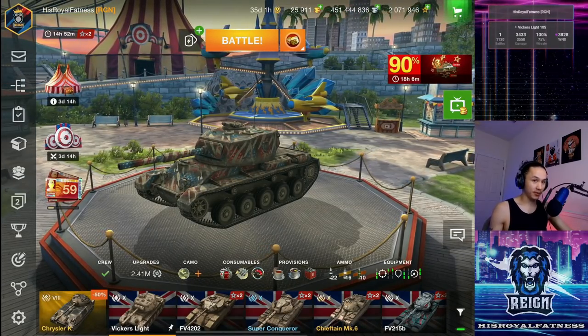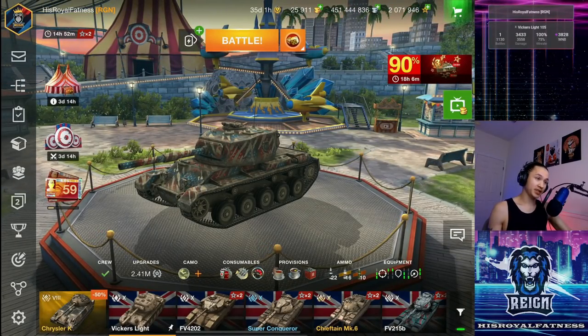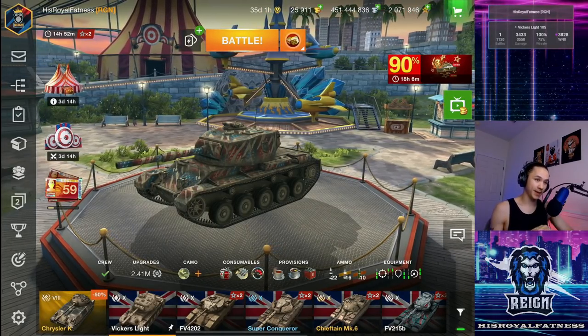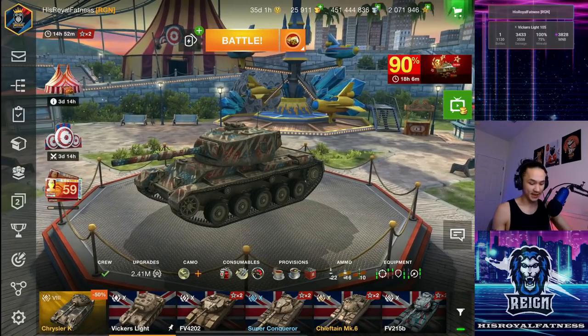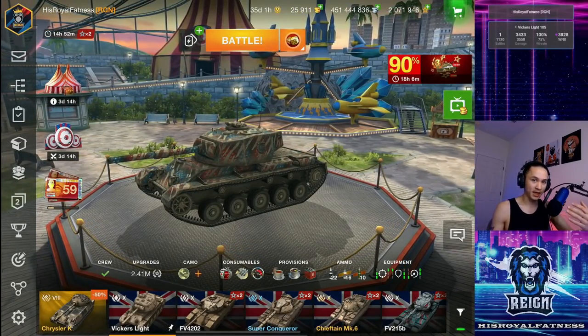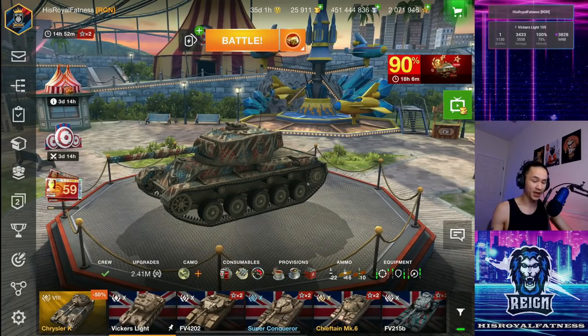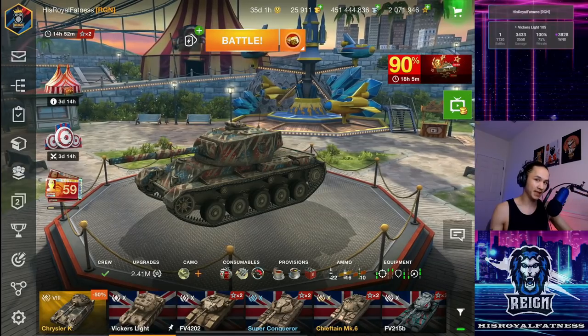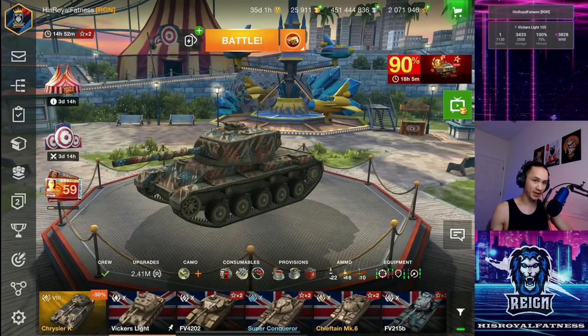With 3000 damage per minute, insanely troll turret armor, 325 meters view range which is the highest in the game, great camouflage and insane mobility, it is unsurprising that the Vicar's Light is one of the most versatile tanks in tier 10. It often crosses the line between what defines a light tank and what defines a medium tank.